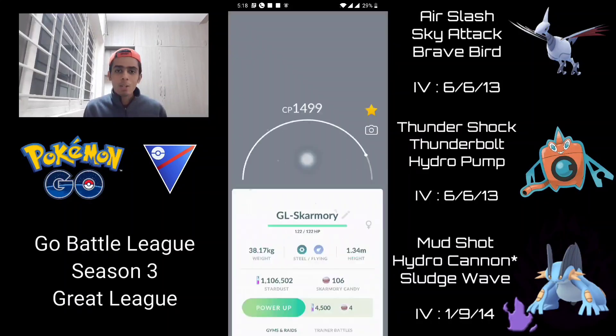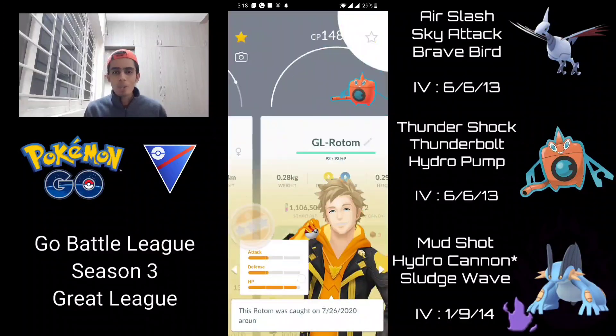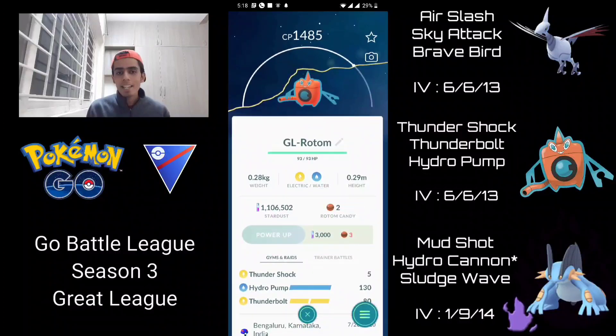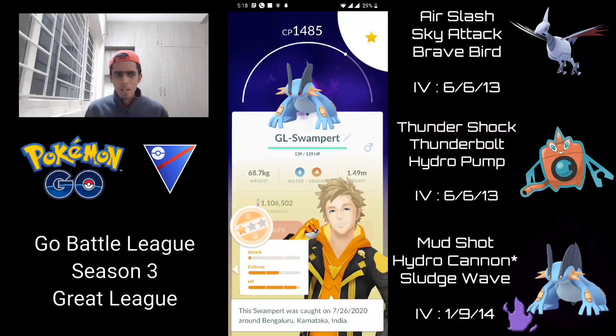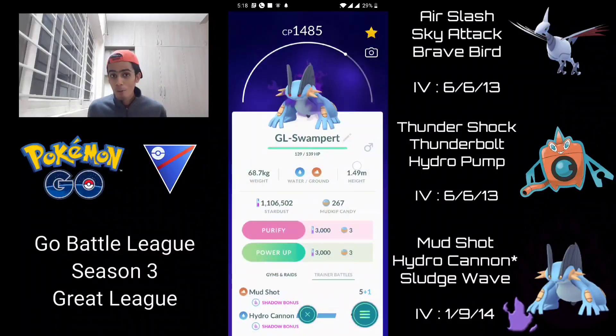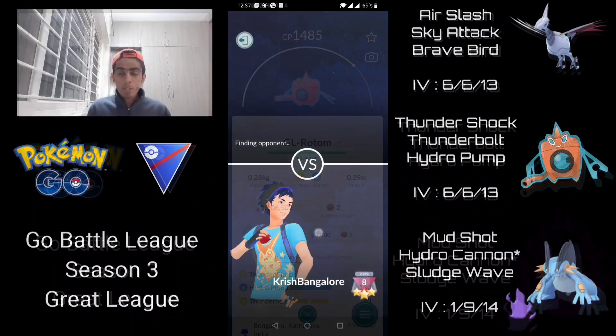We are continuing to test Shadow Swampert in different team comps in the great league. In my previous video I showcased Shadow Swampert alongside Imolga and Victini, and today we're trying it alongside Washrow Rotom, which has the exact same typing as Lanturn but hits a lot harder. I'm running these two alongside Skarmory to provide protection against grass types, which both Rotom and Swampert will struggle against.